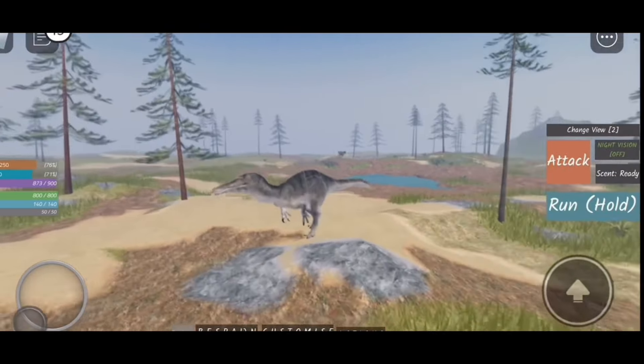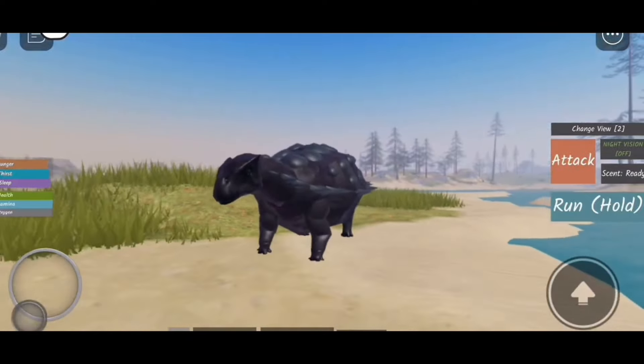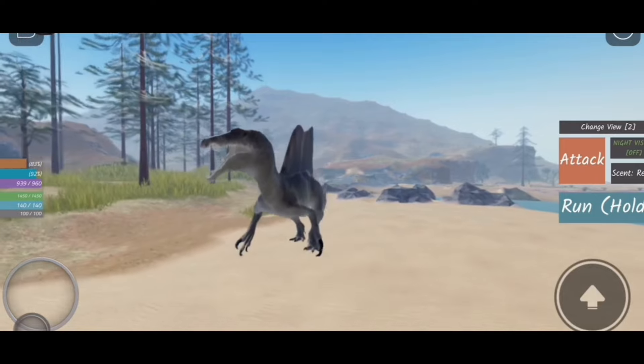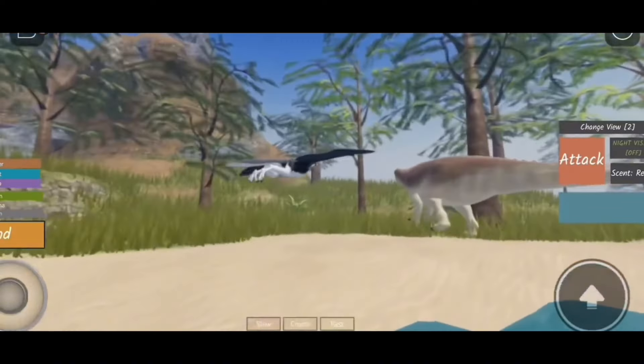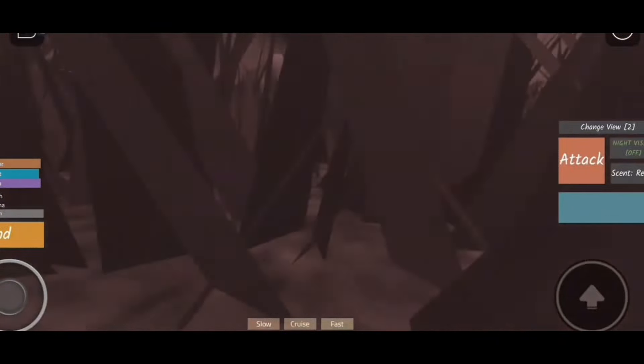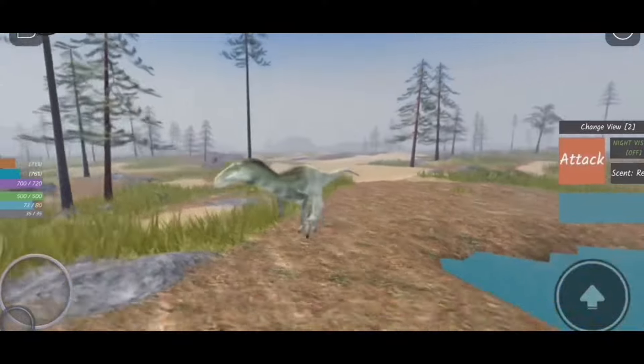Number 6: Suchomimus was the first free dinosaur to get two angry roars. Number 7: Immortal changed his avatar. Number 8: Ankylosaurus is the only brick game pass dinosaur. Number 9: Spinosaurus was one of the most highly anticipated remodels. Number 10: Archaeopteryx is the weakest creature in the game capable of combat. Number 11: Cryolophosaurus was the first dinosaur to be reanimated with inverse kinematics.